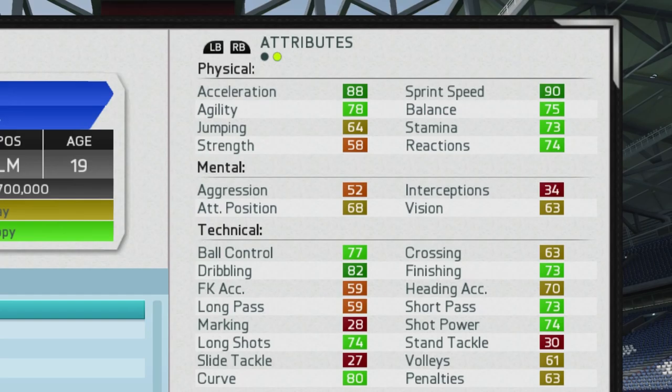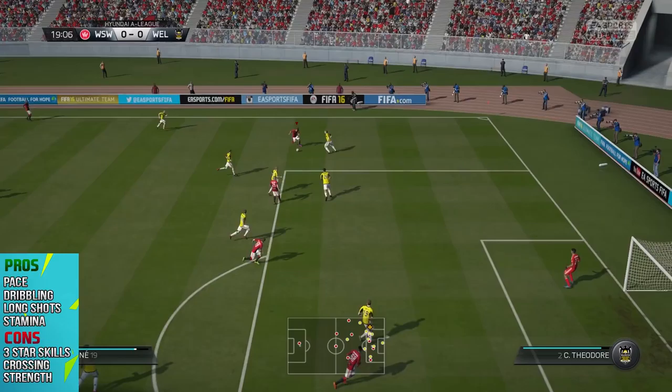He does have the finesse shot trait right from the start and no specialties. Looking at his base attributes, you can see he's very well-rounded physically already — 88 acceleration and 90 sprint speed, which is fantastic for a 74-rated player. His technical attributes aren't too bad either, with 77 ball control and 82 dribbling.